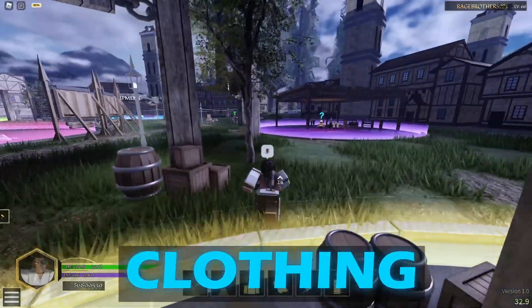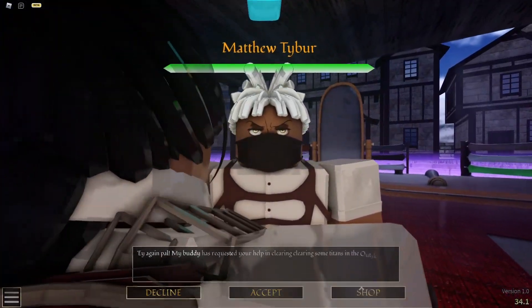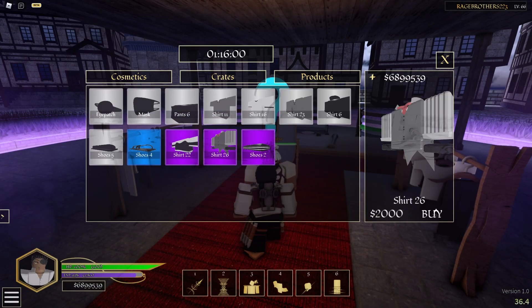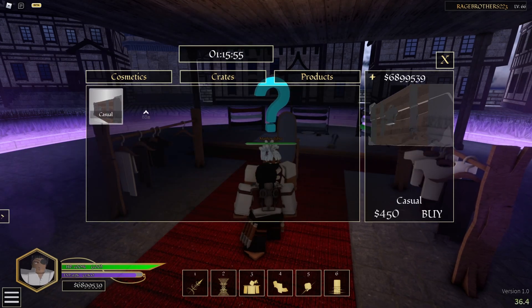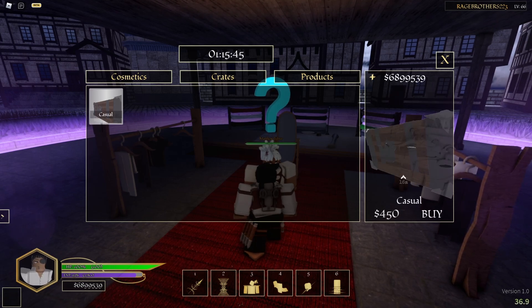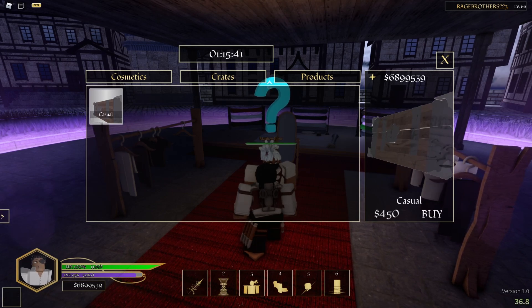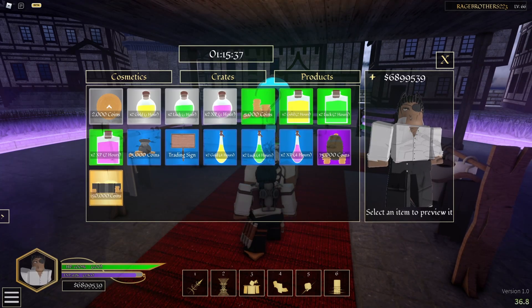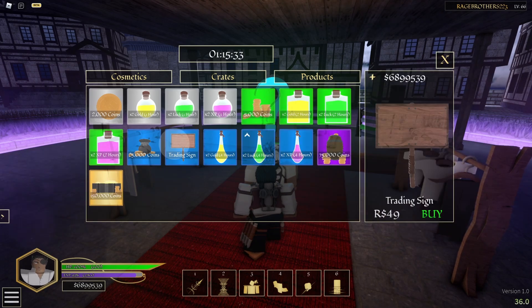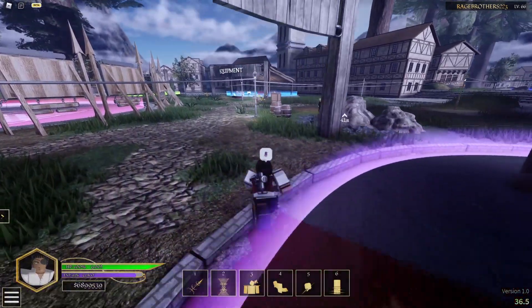Over here is the clothing store. You come to this NPC, click shop, and it's basically just clothes you can buy — they're not that expensive. For crates, there's only one crate in the game right now but sometimes they release special ones like a Dragon Ball Z crate. I wouldn't recommend buying crates at all, but you can gamble for something good. Products are all Robux — you can buy two times boost, two times gold, and things like that.